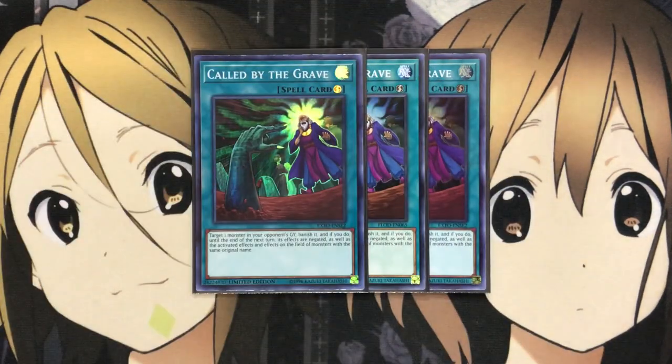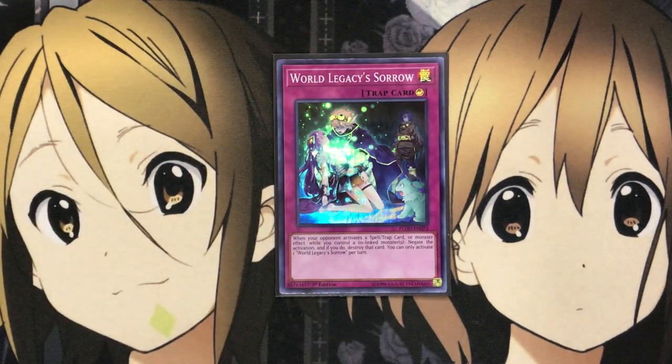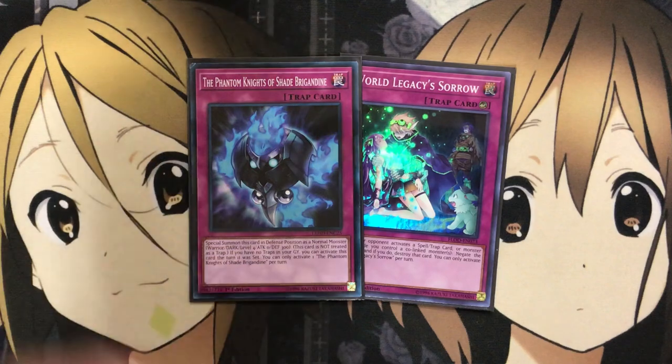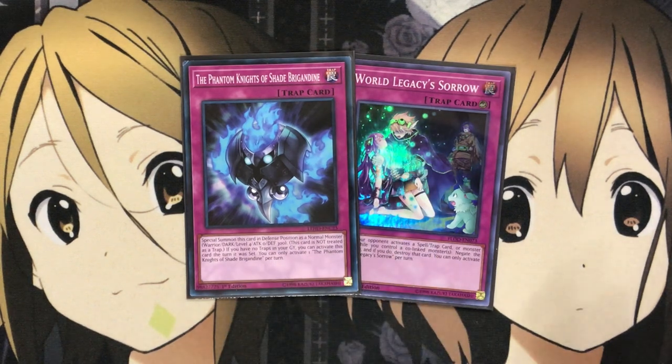To finish off the spells, I run three Called by the Grave. This helps take care of Ash Blossom, which is a real problem for the deck since it can stop a lot of the special summons from the main deck that you need to start your plays. For the traps, I run one World Legacy Sorrow, which is searchable. When your opponent activates a spell, trap, or monster effect while you control a co-linked monster, negate the activation and destroy that card. It's a counter trap, so it can stop Solemn cards as well. I also run one Phantom Knights of Shade Brigadine as an easy monster summon for resources. If you don't want to run Shade Brigadine, you can put in a second World Legacy Sorrow for more counter trap negations.